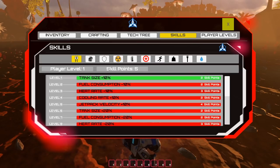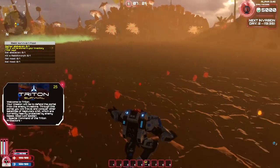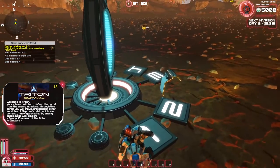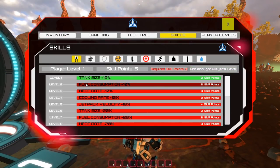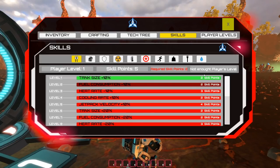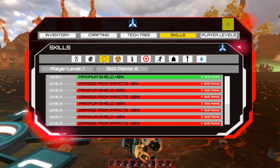We also have skills — five skill points to spend. Level two is fuel consumption minus 10%. Am I using fuel whenever I'm zooming around? There's a lot of stuff on screen: compass, time, a countdown timer to the next wave. We have 5,000 credits to spend. Fuel consumption takes two skill points, but we need a certain player level too — not enough player level yet.